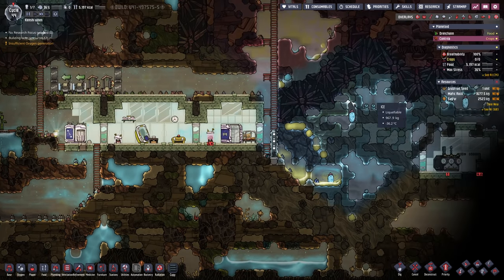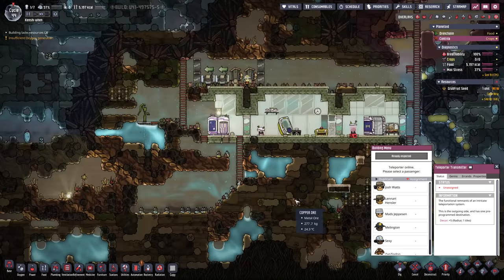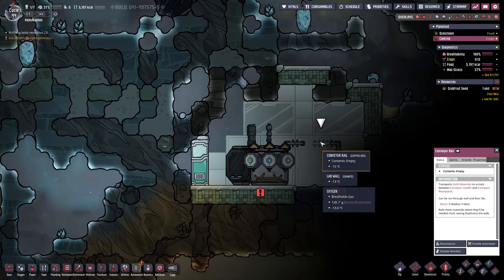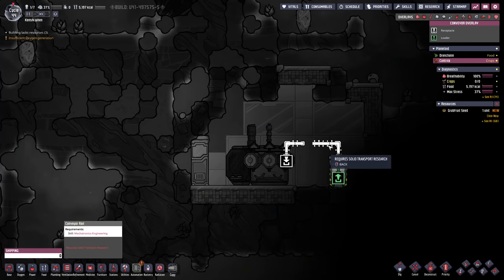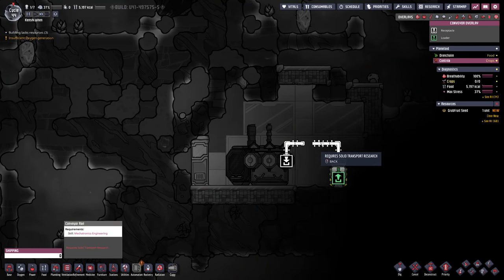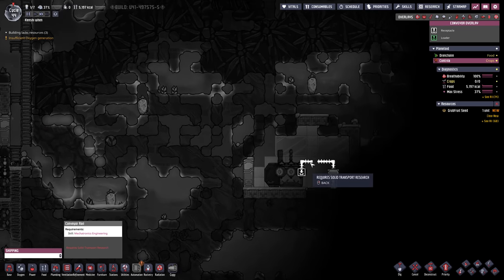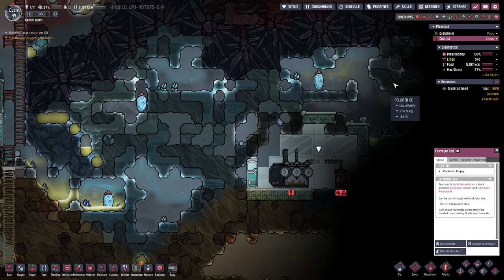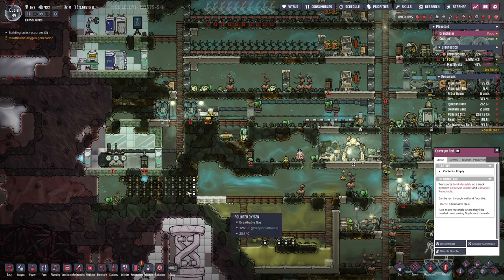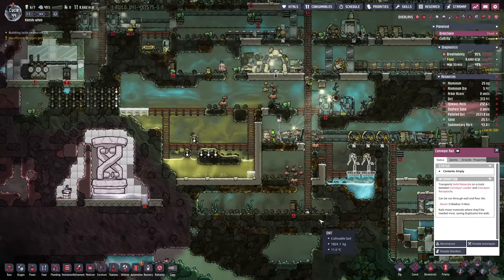I was about to send our scientist over to activate the teleporters on the other side when I discovered a minor problem. It seems Randy strikes again — these conveyor rails are not connected. We can't send stuff through that. So we can't send the algae back. We need to have conveyor rails researched. I don't know if we need to be able to build them as well. If we need a mechatronics engineer, then our whole plan is scuppered. I'm not sure this is supposed to be that way — all of our rails on this side are connected, so I think that might just be a bug or a glitch.